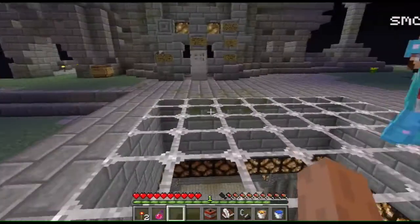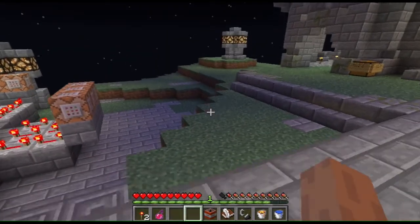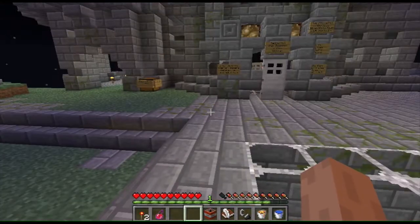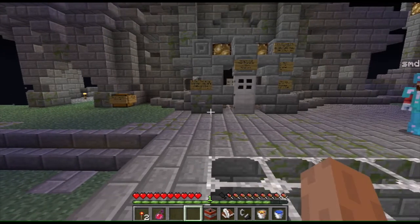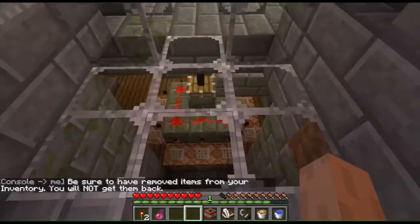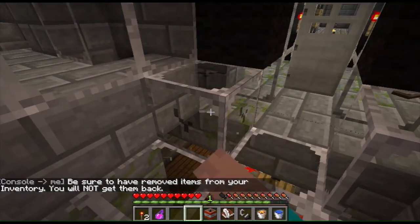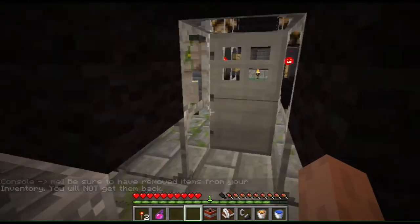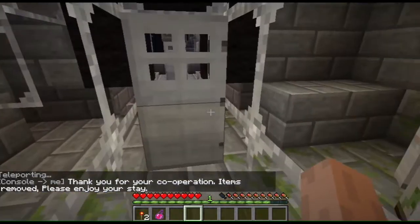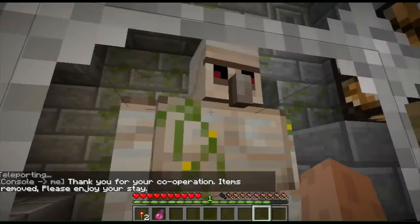I'm no longer an op and no longer in creative mode - just a straightforward normal player. I thought I'd show you what this whole process looks like as a normal player. I go through the door, it gives me the warning again. I can't break anything. When I cross the tripwire, everything in my inventory has been cleared. And here's the security staff just making sure you don't do anything you're not supposed to.